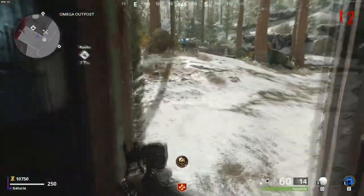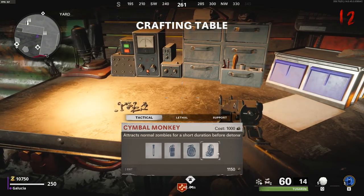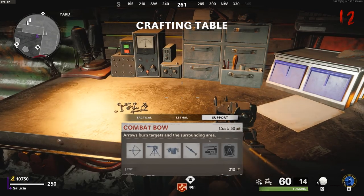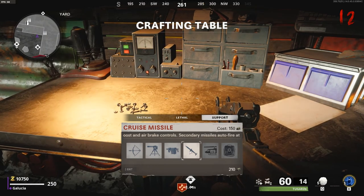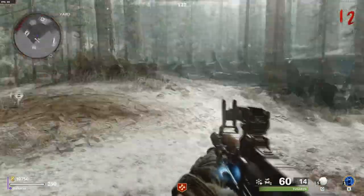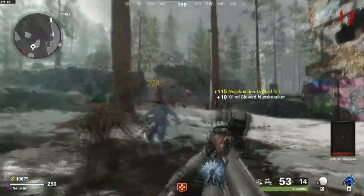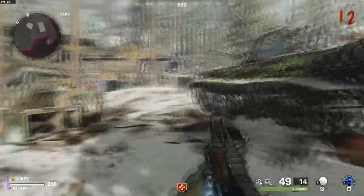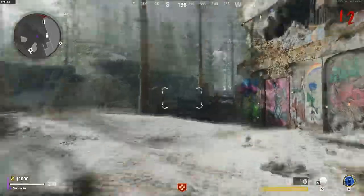Let's take a look at the crafting bench — we still have access to all the tacticals and lethals. Oh, we have a cruise missile now, we never had that before. That's interesting — a cruise missile in zombies. I'm assuming it works just like the chopper gunner where while you're controlling it you're immune to zombie damage, in which case it wouldn't be so bad.